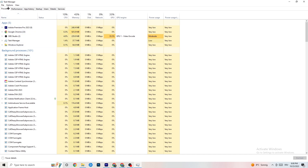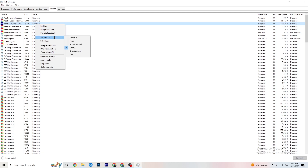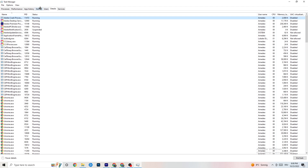Go to the 'Details' tab in Task Manager and search for your game. Do the same thing I'm doing with Adobe Premiere Pro — right-click it, hit 'Set Priority', and set it to 'High' or 'Real Time'. Check which works better for you, then hit 'Apply' and exit.